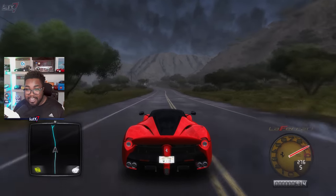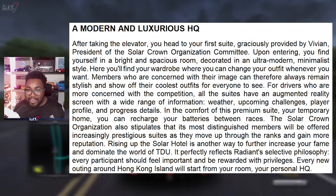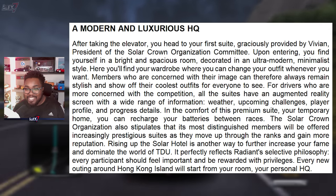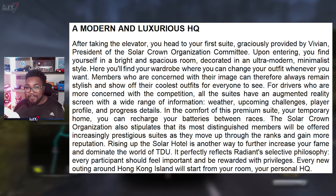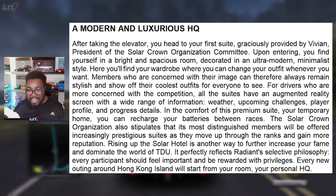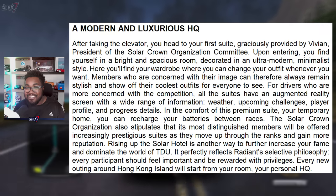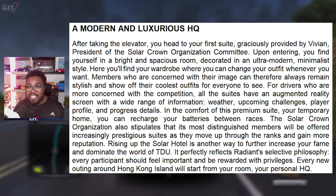Now let's say a modern and luxurious HQ. After taking the elevator, you head to your first suite, graciously provided by Vivian, president of the Solar Club Organization Committee. Upon entering, you find yourself in a bright and spacious room decorated in an ultra-modern minimalist style. Here you'll find your wardrobe where you can change your outfit whenever you want. For drivers more concerned with the competition, all the suites have an augmented reality screen with weather, upcoming challenges, player profile, and progress details. The Solar Crown Organization also states that the most distinguished members will be offered increasingly prestigious suites as they move up through the ranks and gain more reputation. Rising up the Solar Hotel is another way to further increase your fame and dominate the world of TDU.